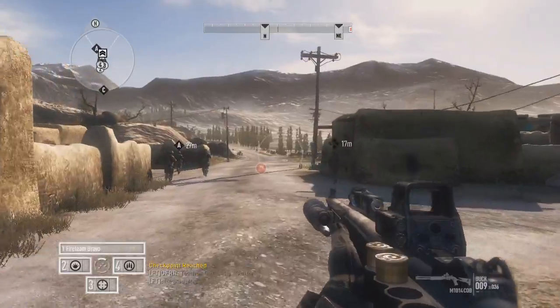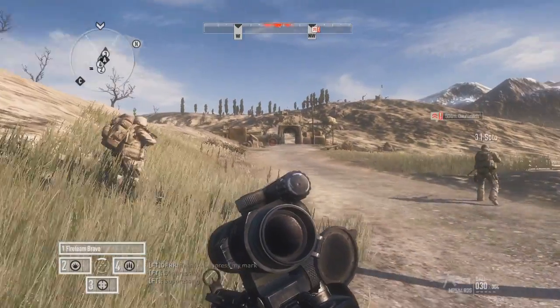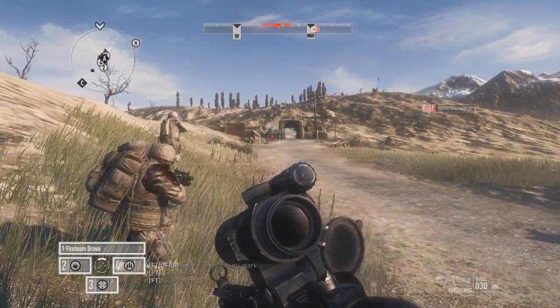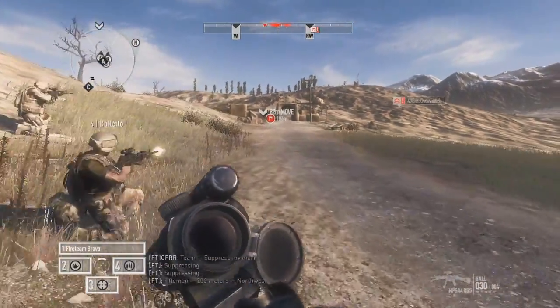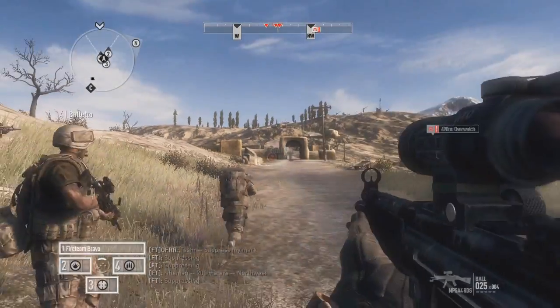One of the things we've added to Red River is the radar, and what that gives players is the ability to have situational awareness. They can see where Alpha Fire Team is and where Charlie Fire Team is, so that gives you the ability to see whether they're flanking in the right timeframe or not, or whether you need to back them up or move through the centre.